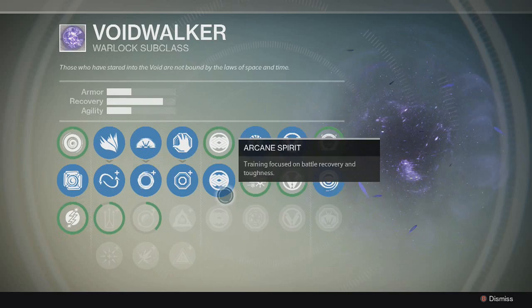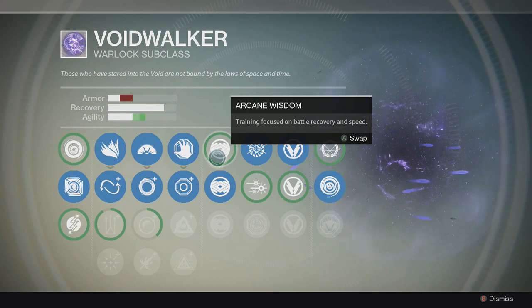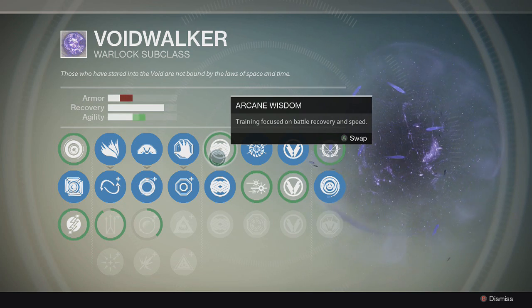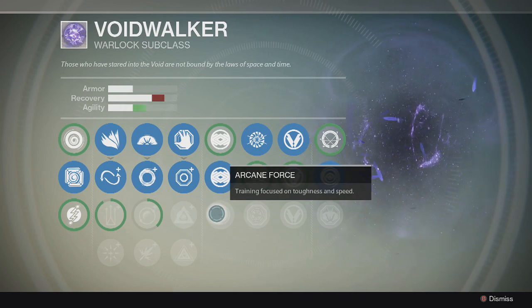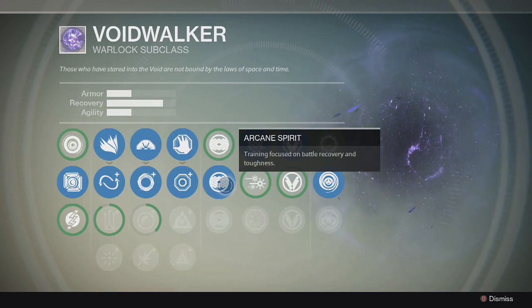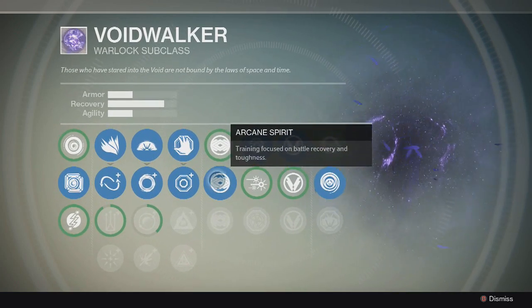Over here you start having the customizable ones. This one says training focused on battle recovery and speed. As you see up top, it adjusts certain attributes. I have battle recovery and toughness, because I think those are more important. And then this one is toughness and speed. So I'm probably going to keep the middle one even if I unlock the ones below.